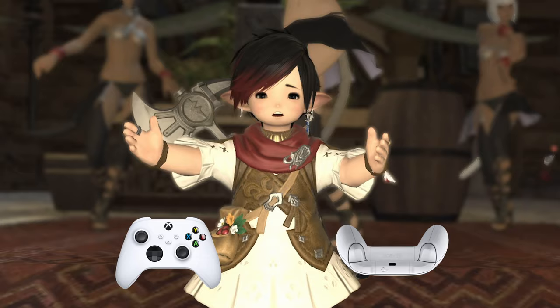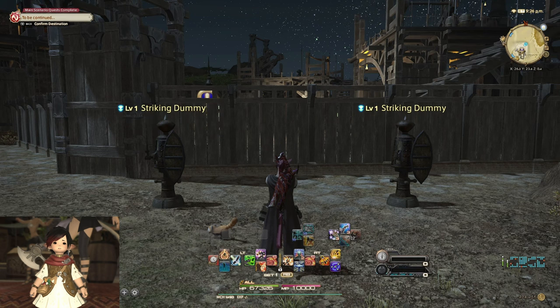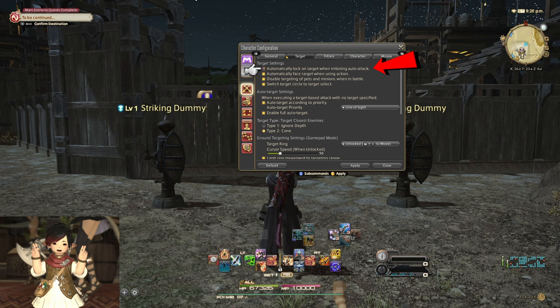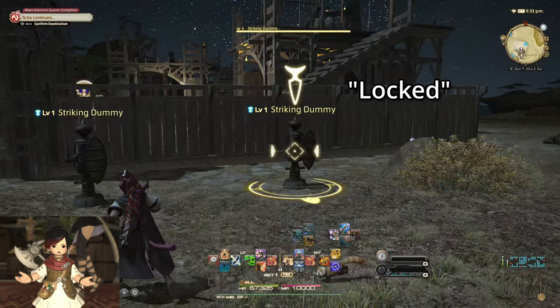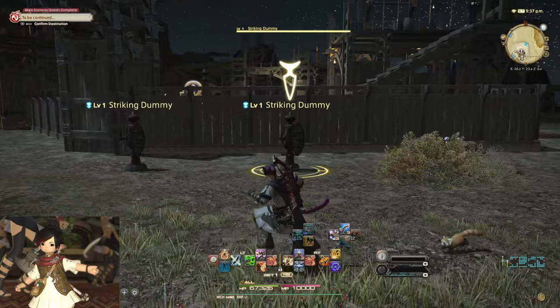Tip 3: Make Targeting Easy. Starting out on controller, the fundamentals of targeting can be less than intuitive. Controller users don't have the luxury of easy point and click like those using a mouse and keyboard, but that doesn't mean targeting needs to be a hassle. In the main menu, under System, Character Configuration, Control Settings, Target, you'll see all the options for targeting. First, ensure 'automatically lock on target when initiating auto attack' is turned off. Target lock is unnecessary in all circumstances — all it does is create a restrictive field of view and movements for your character around your target. There are no real benefits, and simply target selecting, denoted by the arrow, is sufficient and allows you to do everything target lock does without those restrictions.